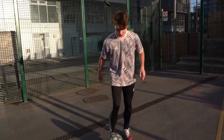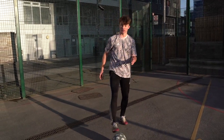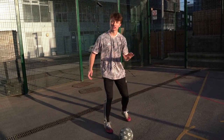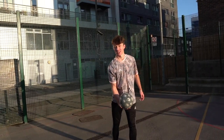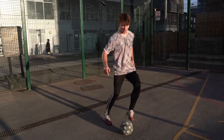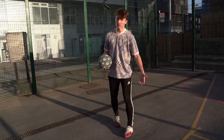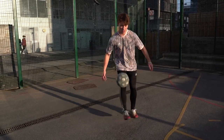Roll it back, bent leg under, straighten it. The aim for this move is to get it hip high in front of us - about there. Just practice flicking it up and catching it. We want it to loop gently - we don't want it to go too high. We need to make sure it comes across our body and then back, so left to right if you're right footed, right to left if left footed. We want it a little bit lower - this is a move I still find hard to get consistent.